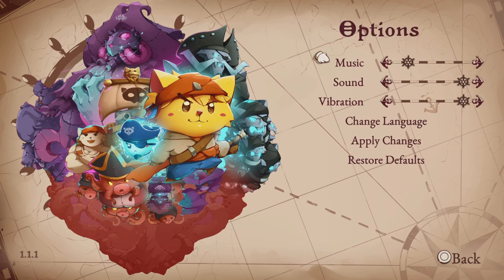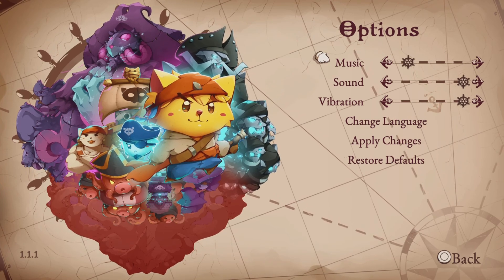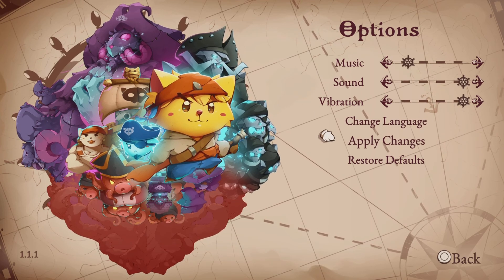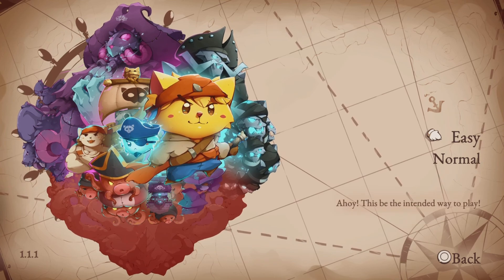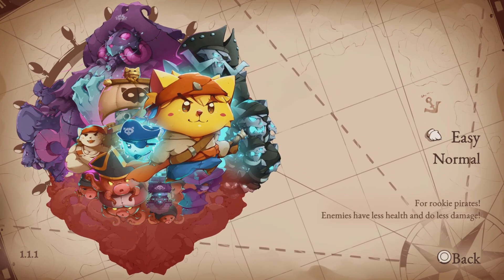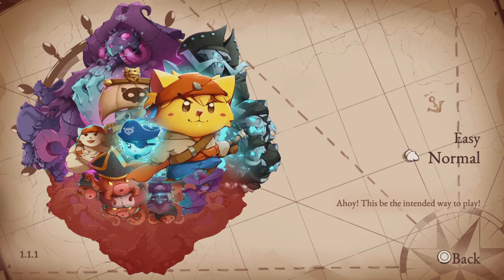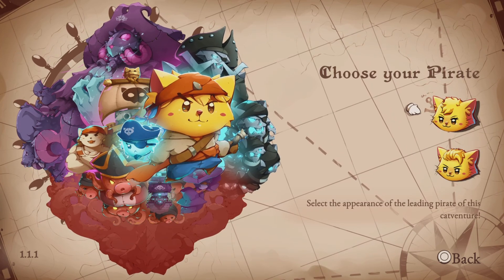Let's go single player. In the options, this is a commentary Let's Play, so I'm going to turn down the music a little bit, just in case of music copyright. Let's begin. For Rookie Pirates, enemies have less health and do less damage — if you just want to enjoy the story. But I'm going to be playing normal. This would be the intended way to play.